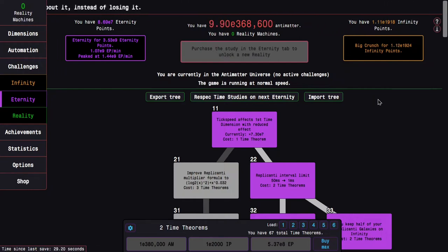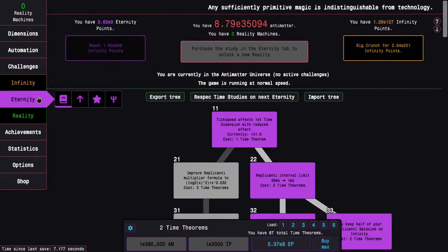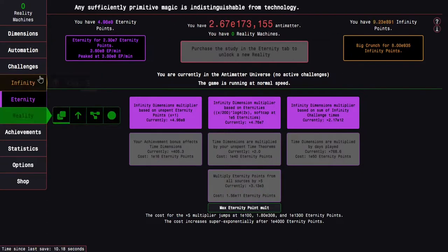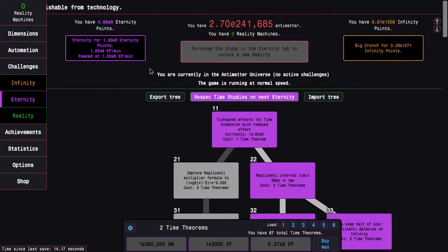Hi, Superspurs here, back with another Antimedia Dimensions reality update video, episode 8. You can see I can get 3 E9 Eternity Points — just enough to get the Eternity Point Multiplier — and it is time to respec the Time Study Tree once more.